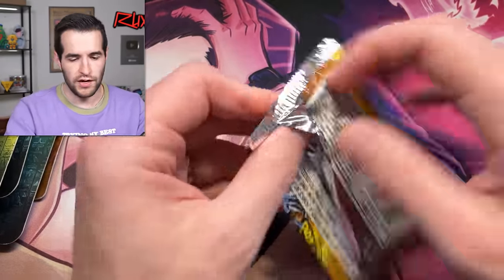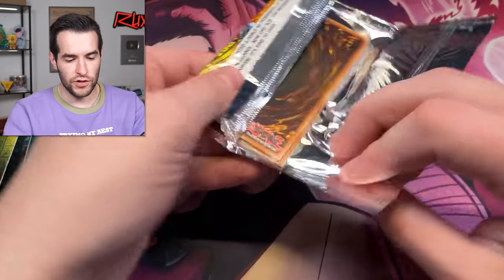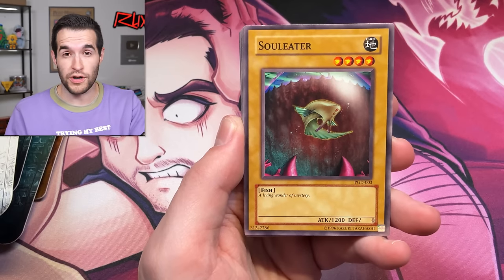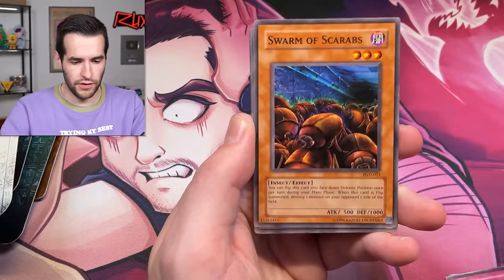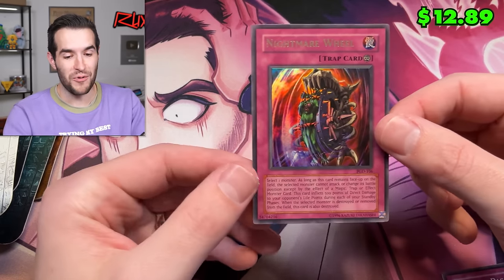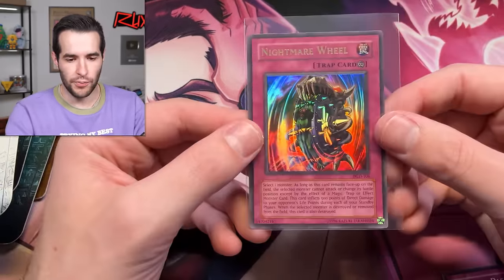Pharaonic Guardian unlimited, original 2003 print — can we pull something amazing for this old school opening? Hopefully you guys are enjoying it. Let's see: Arsenal Bug, Dark Coffin, Swarm of Scarabs, Dark Scorpion Burglars, Narrow Pass, Molt Mammoth, and a Nightmare Wheel — pretty sick card, stops them from attacking for 500 damage, can be pretty annoying. We haven't had a great opening so far, but I'll take that.